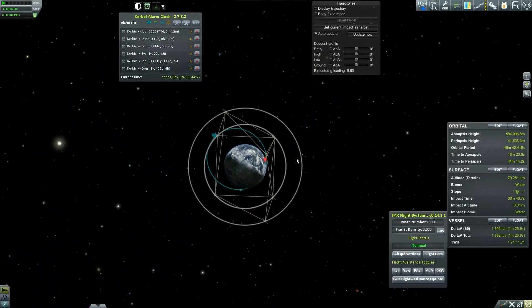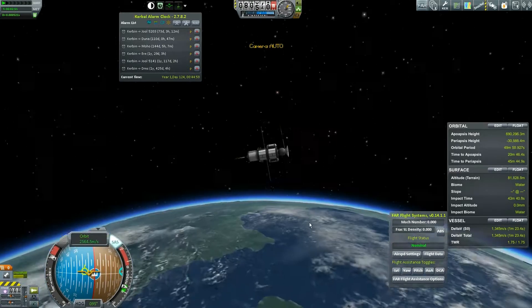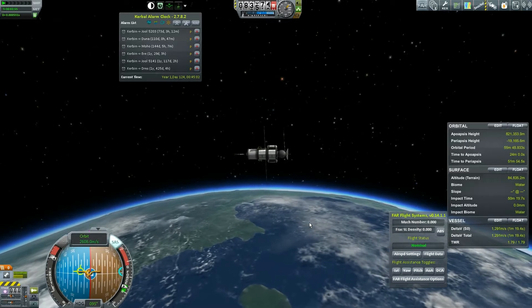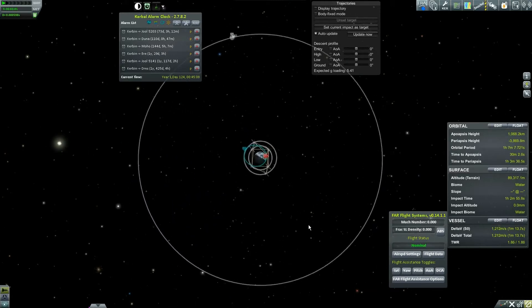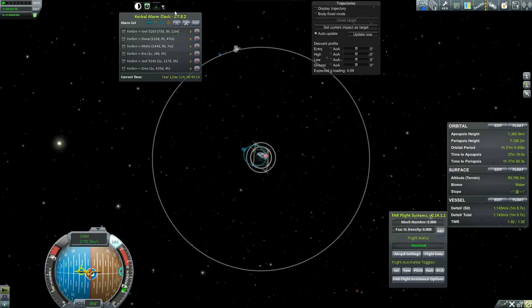Eventually this ship is going to be so high up that the Communotron 88-88 is not going to work. When that happens, he's going to be relying on his dish. We basically haven't tested the dishes yet — I want to see how those work.